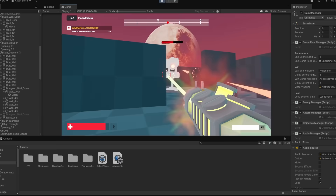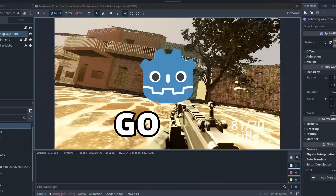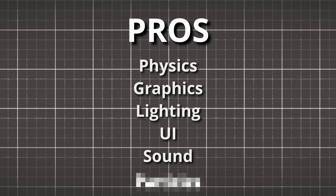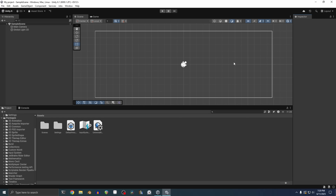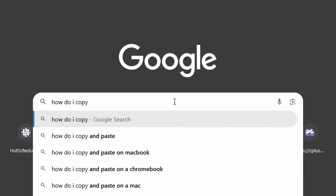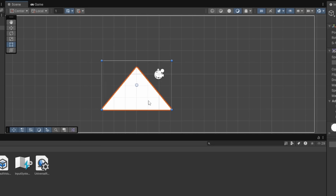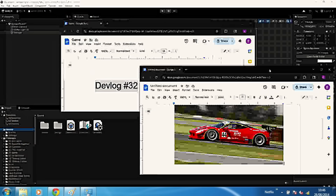First, the pros of using Unity, Unreal Engine, and Godot: they do all the difficult stuff — physics, graphics, lighting, UI, sound, particles, pathfinding. Wait, maybe I should use a game engine. After watching 100 Brackeys tutorials, I am now an expert. Welcome to devlog number 32, where I create a fast MMORPG game.